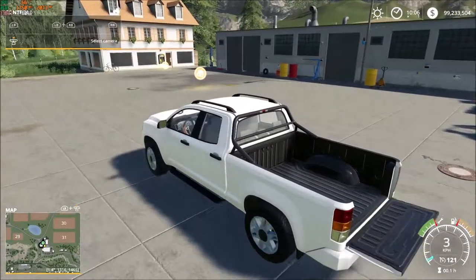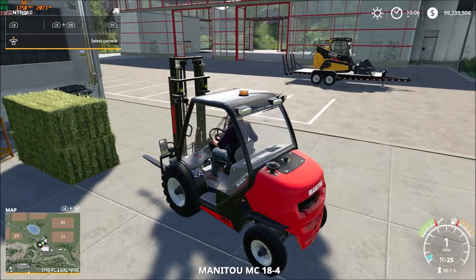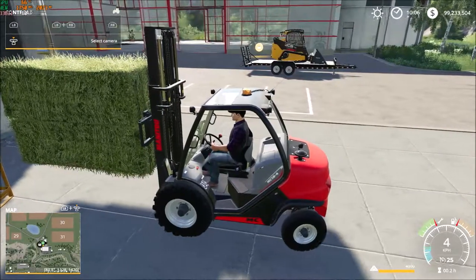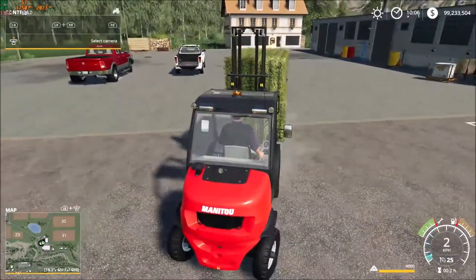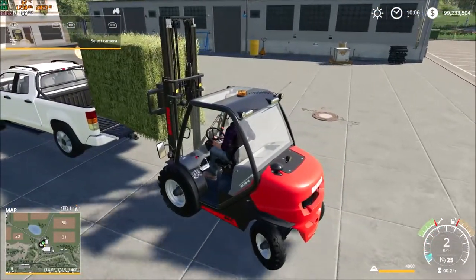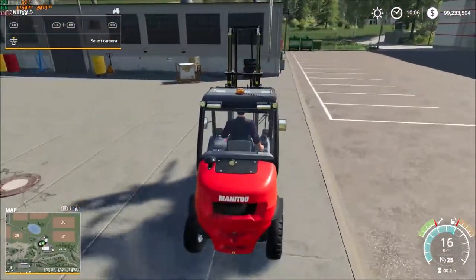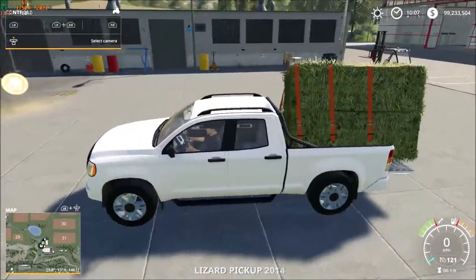The standard Lizard pickup tows that trailer no problems whatsoever. Now let's see how it goes when we load it up. We'll fold the tailgate down and load it up with the bales using a forklift. If I had a telehandler I could put things in the tray a little better, but we've got a forklift. There's 4,000 liters of hay right there. We come back and put it into the tray. We'll make sure we put those fastening belts on.